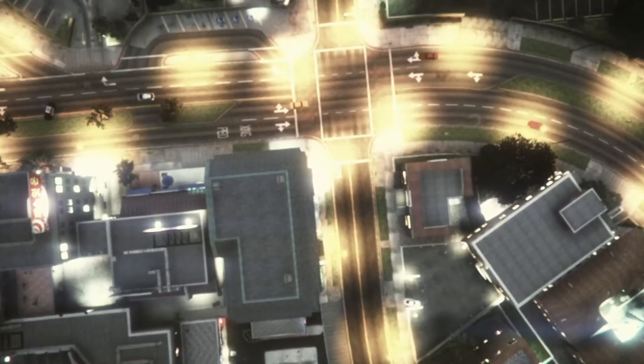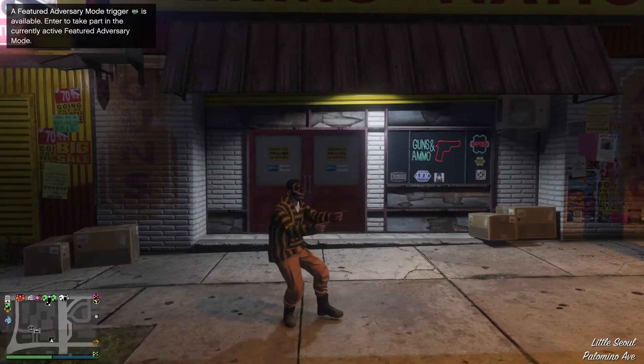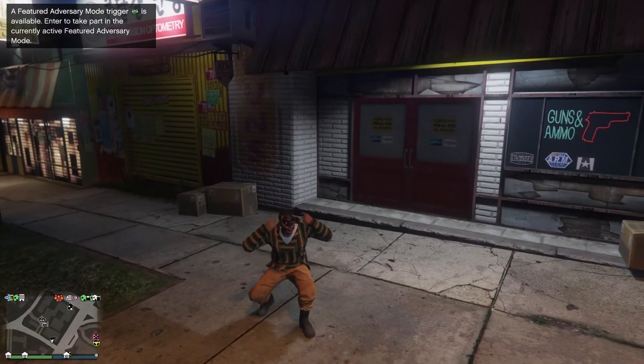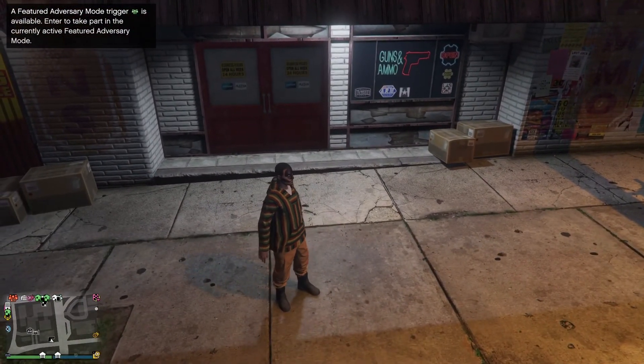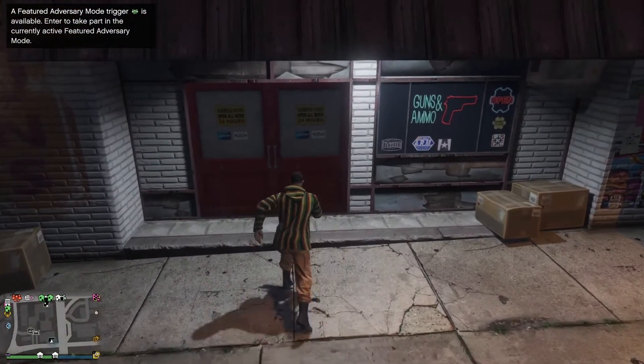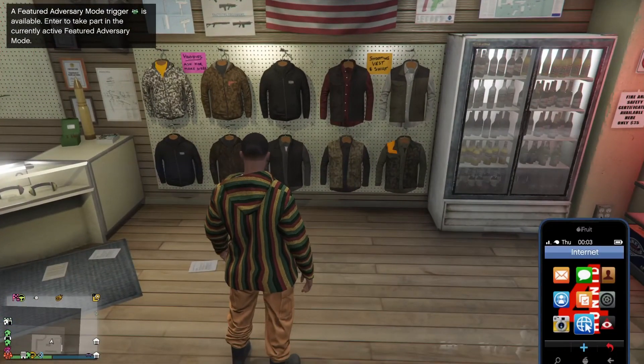I'm joining a session and I loaded into a session with the outfit. There you go — the orange joggers. You can do this with the purple ones too. What you want to do is go inside and save it at any clothing store or gun store.